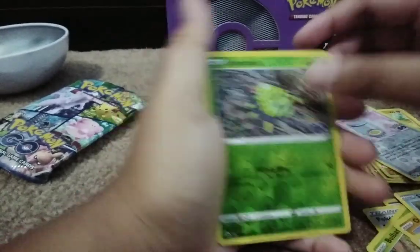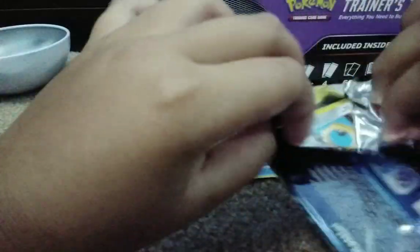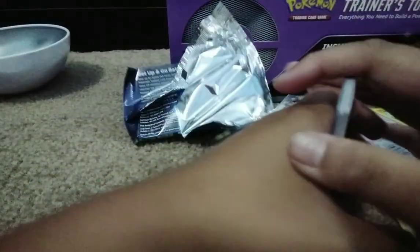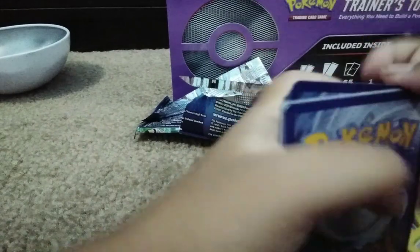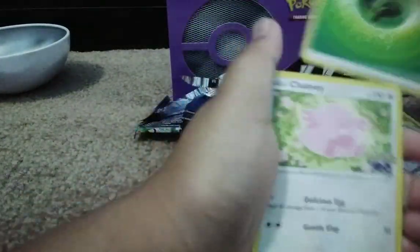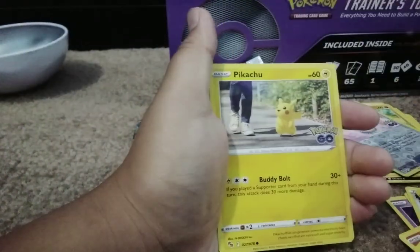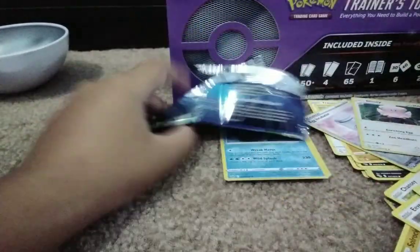Also Slowpoke, Spinarak, and a Jigglypuff. Let's open the last one from the Ultra Ball tin. We got an Energy, Chansey, Solrock, Aerodactyl, Mewtwo, Eevee, Pikachu, Squirtle, Liepard, a Rattata, and Blissey. That's it for the Ultra Ball tin!